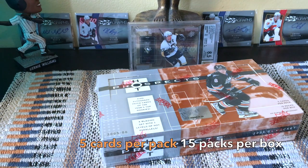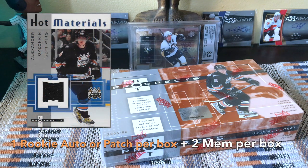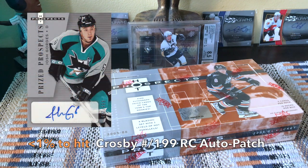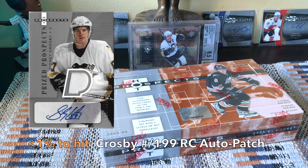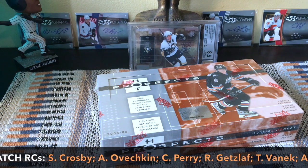75 cards total. Look for one rookie auto or rookie patch, two game-use mems, four rookie cards per box on average. The problem with the rookie cards is there are 174 rookie cards in this tiered checklist, which means you have a three percent chance of hitting the rookie you want. Also, the true Crosby rookie — card number 276 — is an auto patch numbered to 199, so it's a fraction of a percentage that short print.